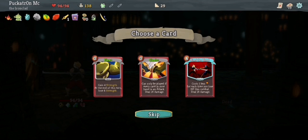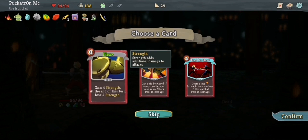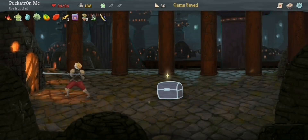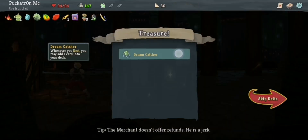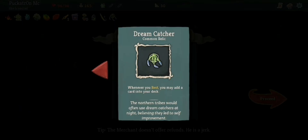Blood for Blood — costs one less energy for each time you lose HP this combat, deal 18 damage. Flex — gain four strength, at the end of this turn lose four strength. Both great cards, I don't want either of them for this run. What's in the box? 27 gold and a Dreamcatcher — whenever you rest you may add a card into your deck. I don't really rest but, the northern tribes would often use Dreamcatchers at night believing they led to self-improvement.